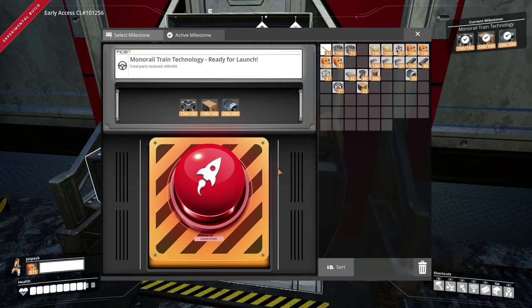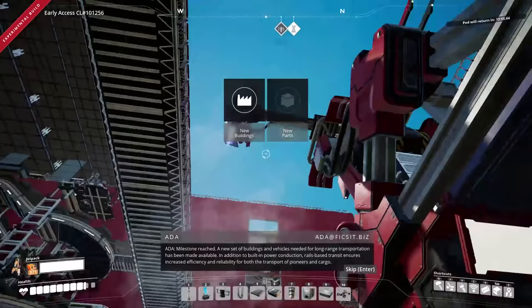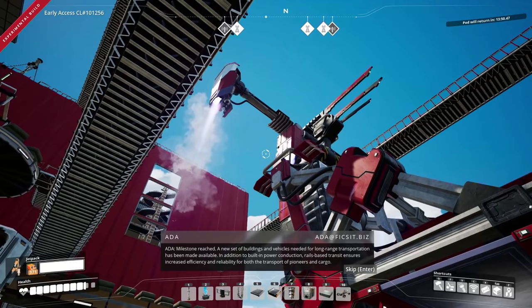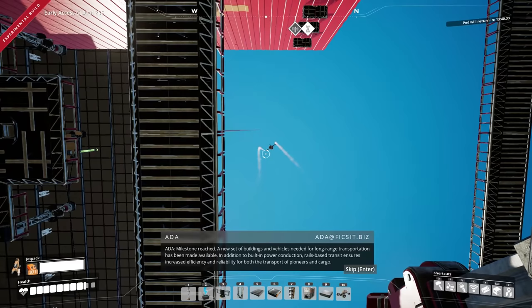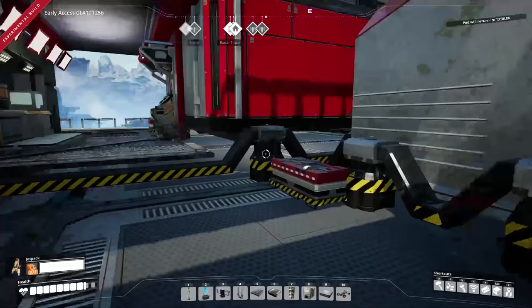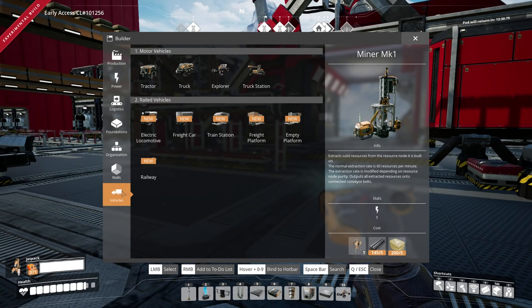Pod launch, train unlocked! A new set of buildings and vehicles needed for long-range transportation has been made available. In addition to built-in power conduction, rails-based transit ensures increased efficiency and reliability for both the transport of pioneers and cargo. Oh boy! I've been waiting for this!